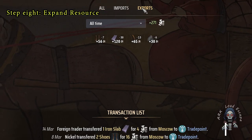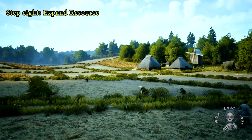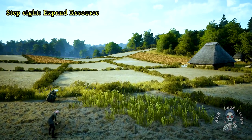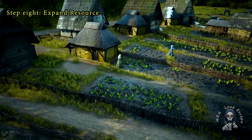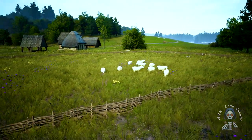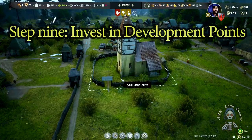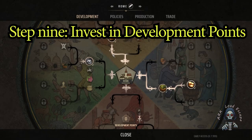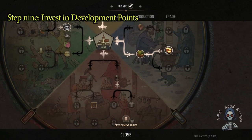Step 8: Expand resource production. To maintain a thriving economy, you must continually increase your output of essential resources. Assess your surroundings — what can you harvest more of? By optimizing your production chains and ensuring that you have enough laborers, you can create a surplus that not only supports your kingdom but also provides ample goods for trading.